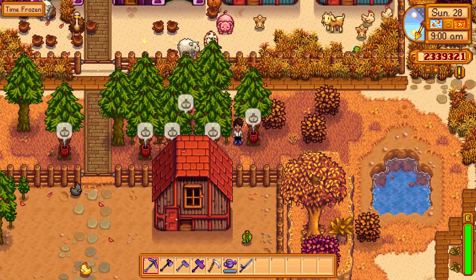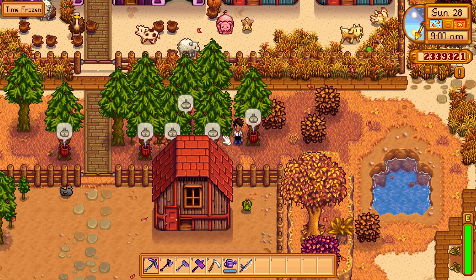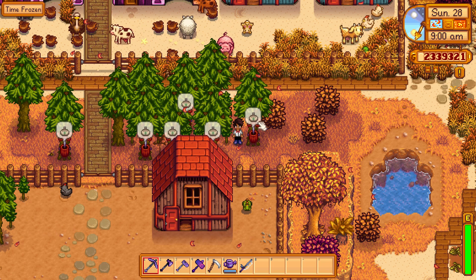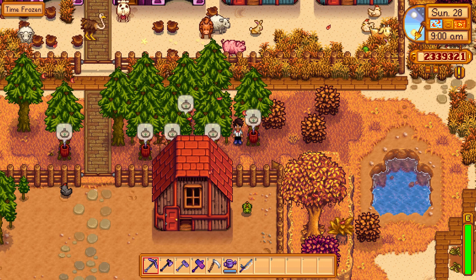My final tip is for places that you don't know what to do with: just fill them with trees — maybe not this much. Mine's kind of become overgrown and I haven't cut down the ones that naturally spawn, but fill the empty spaces with trees, put tappers on them so they'll be generating new products, and they kind of look good too.